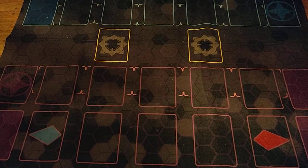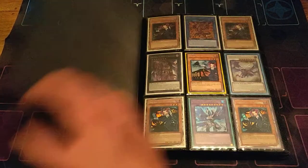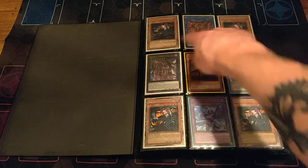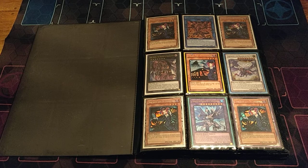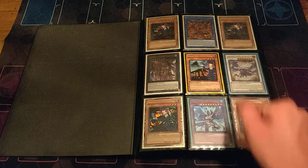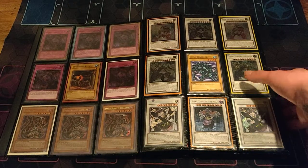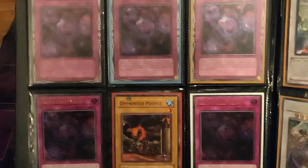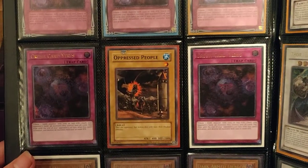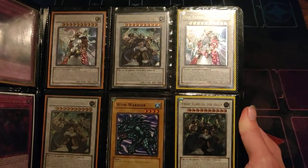Here's the very last binder — my collection binder, special to me. Starting with all the Jump promos: the Red-Eyes, Dark Armed, Judgment Dragon, Trishula. First edition secret Tour Guides and the Tour Bus in the middle. Some nice pimp cards — three first edition dark magician girl ultra crush cards, my favorite cards to impress people. Three first edition Dark Armed Dragons.